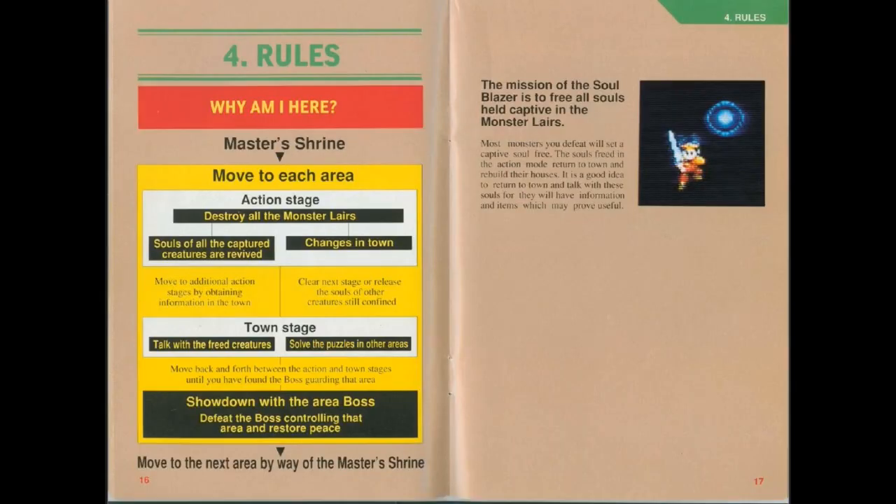Why am I here? In essence, each area you destroy all the monster's lairs. Destroying the monster's lairs releases souls and causes towns to change. Afterwards you can talk to people and do stuff in the towns. Eventually you'll fight a boss, and then you'll move to the next one.